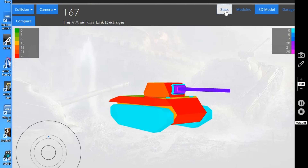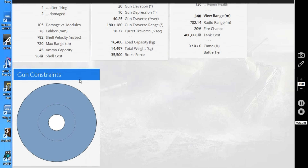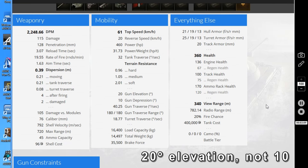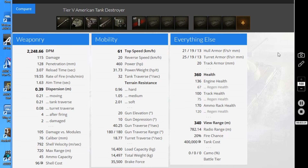Looking at soft stats: the T67 gets really good gun depression and elevation — 10 degrees of gun depression all the way around the tank, allowing you to easily peek over ridgelines and get shots over hills. It also gets 10 degrees of gun elevation, so if enemies are above you on a hill you can still aim up at them and put shots into vulnerable drive wheels and lower plates.